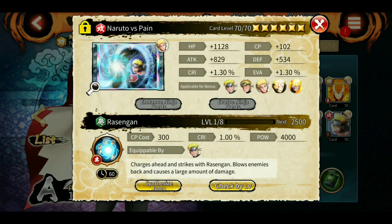Hey, what's up guys, Indian Sensei here. Welcome to another episode of Ninja Voltage. Today we are going to talk about the colors and nature type of cards. Many players are new and they don't quite understand what to do with these colors, nature resistance and stuff like that.